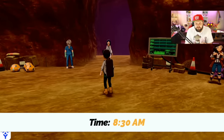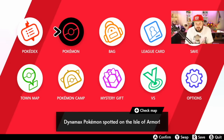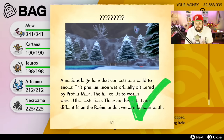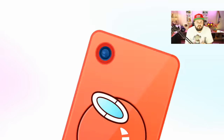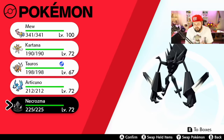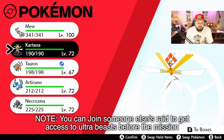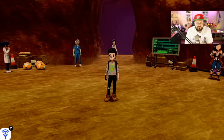Now on to Poipole and Naganadel. In the Dynamax Adventures you have to complete missions one, two, and three to unlock Legendary Quest. You then need to catch Necrozma — Necrozma appears randomly in the Dynamax Adventures, he is pure Psychic type, and will only appear when the end screen says Necrozma. There's also my shiny Articuno, I'm proud of that one.